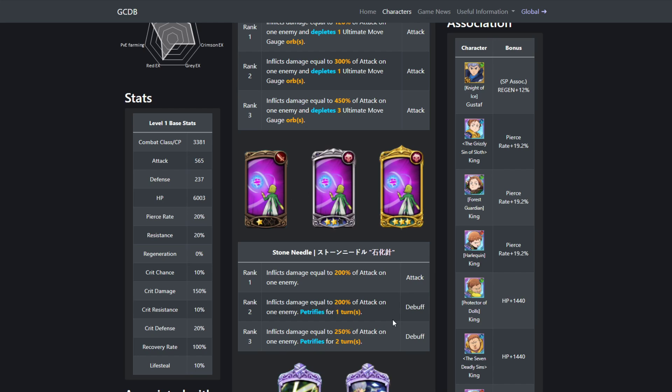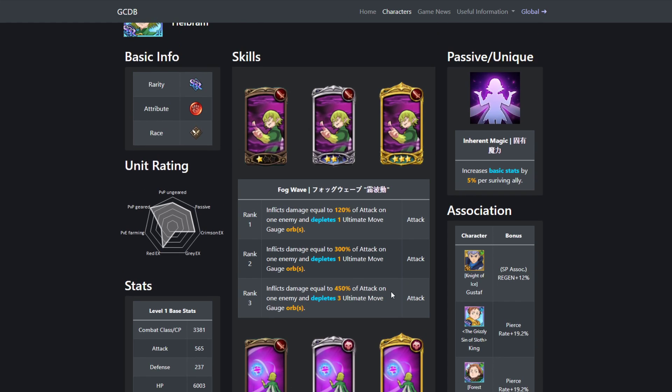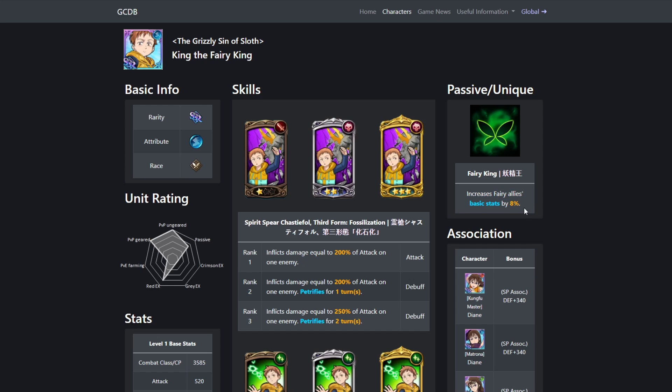That already makes him amazingly good. Then if you go to his passive — this is what makes Helbrum way better. It increases base stats: attack, HP, and defense by 5% per surviving ally, so he can get a total of 15% because he has three allies. Now if that wasn't enough, let's look at King. King's passive increases fairies' basic stats by 8% — attack, defense, and HP. So not only is Helbrum getting 15% from himself, he's also getting 8% from King, which is amazing.